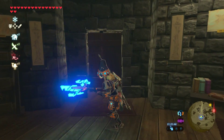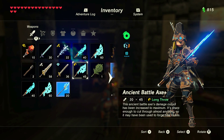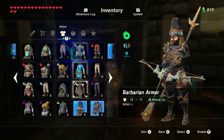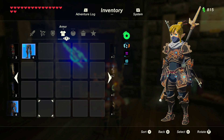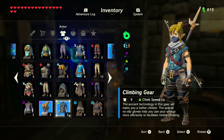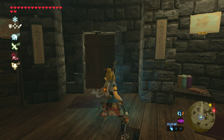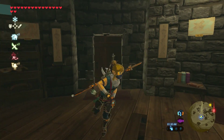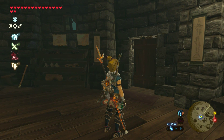That's how you get it — it's all pretty cool gear. I personally think it looks a little bit cooler with the Sheikah face mask on. I also like combining it with the climbing gear. That is how to get the ancient guardian armor and everything. Likes and comments are always appreciated — until next time, bye for now.